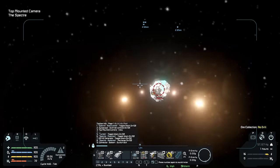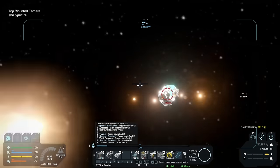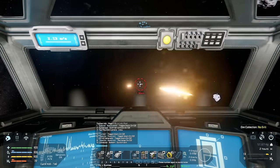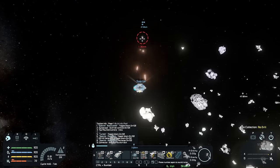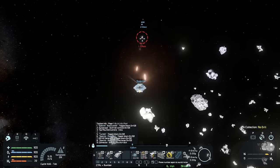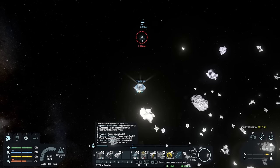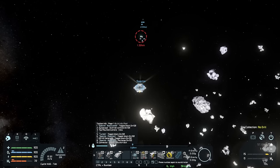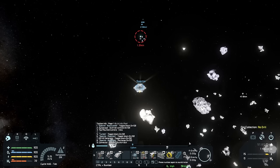Whoa — jeez, that scared me! There must be guns on that thing because my turrets activated. Is there more? Let's continue slowly moving in. If we need to we can always pitch up and burn hard — we have four downward thrusters and that's our fastest acceleration.